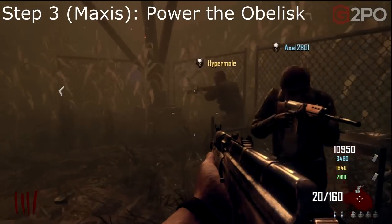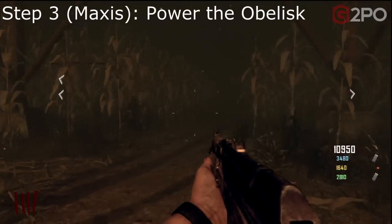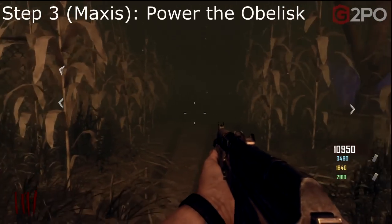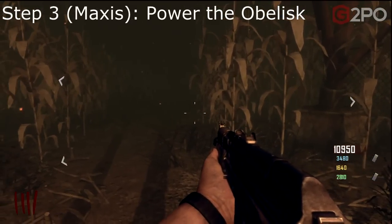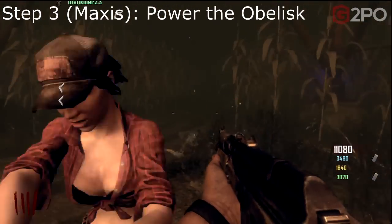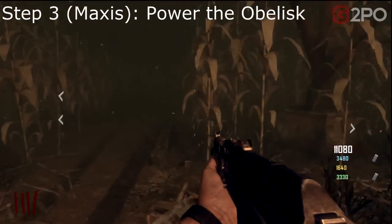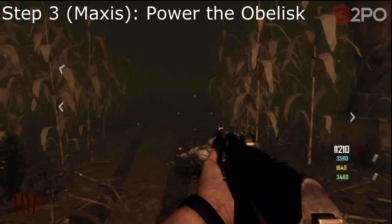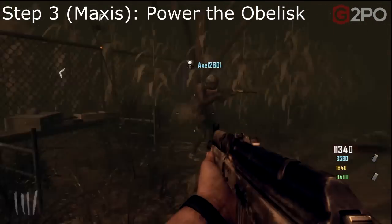To power the obelisk for Dr. Maxis, you need two turbines — two players each with one turbine — and one player must have EMPs. The goal is to place your turbines on either side of the obelisk and draw the Avogadro into the pylon underneath, then EMP him to provide enough power to the obelisk. We're back at the pylon now. I recommend completing Dr. Maxis' side first — it's the easiest to do, especially at low rounds.